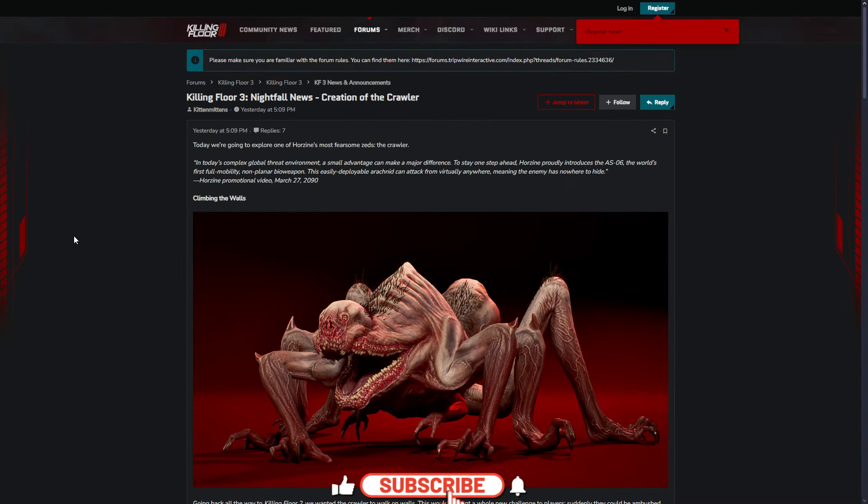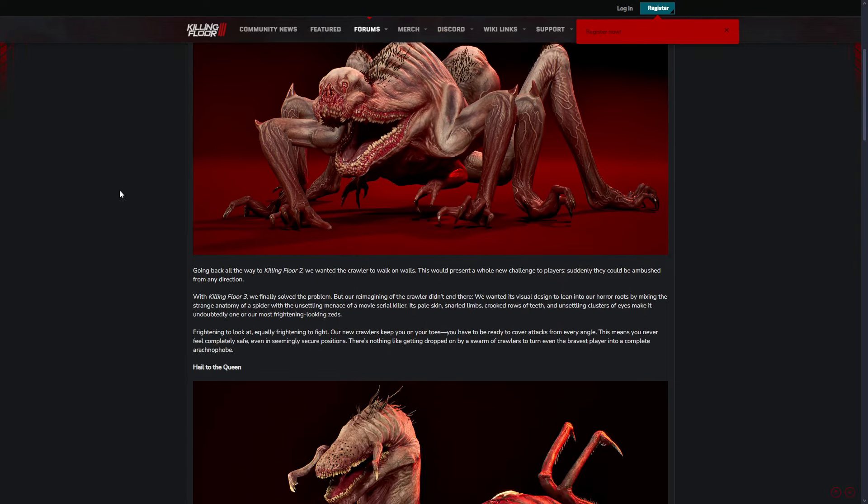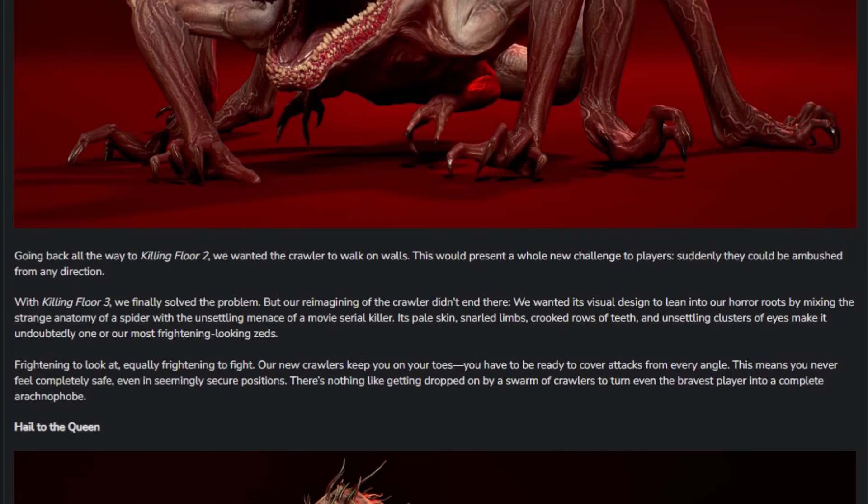So that's one year before Killing Floor 3 is actually set. This is the regular Crawler we've already seen from the reveal and from the gameplay. Going back all the way to Killing Floor 2, we wanted the Crawler to walk on walls — this would present a whole new challenge to players, suddenly able to ambush from any direction. Killing Floor 3 finally solved that problem, but the reimagining of the Crawler didn't end there.